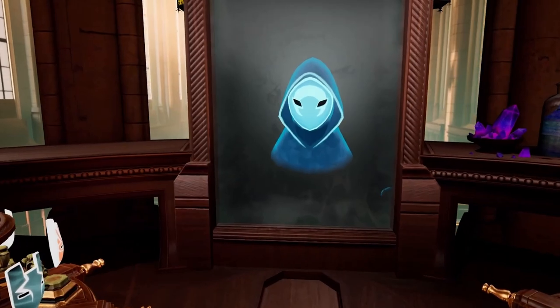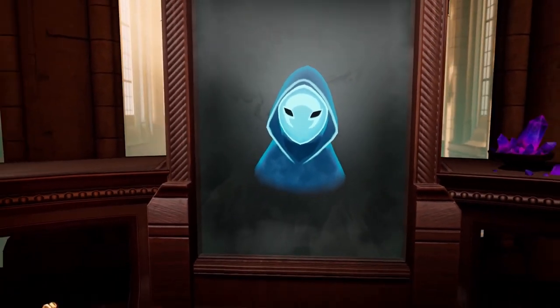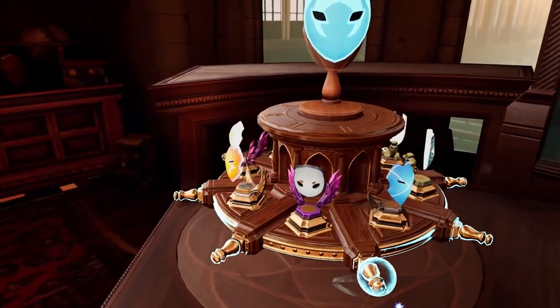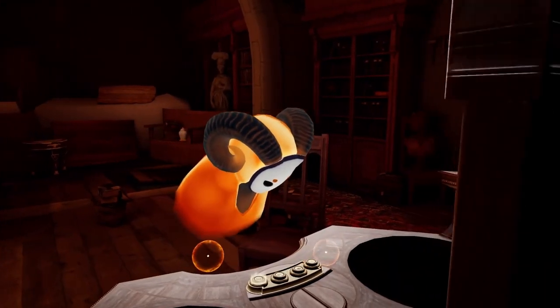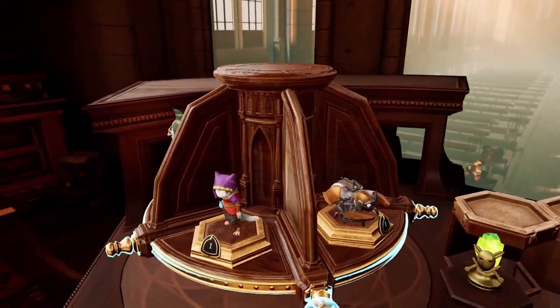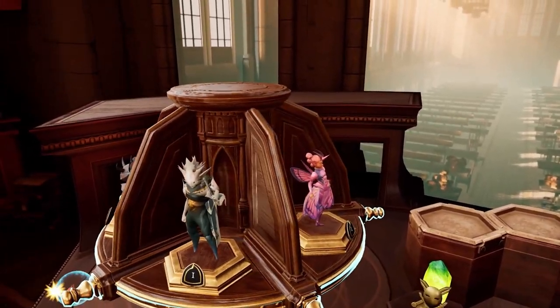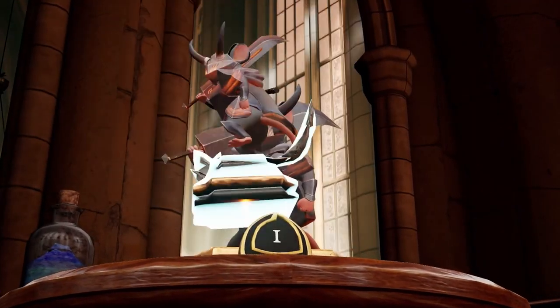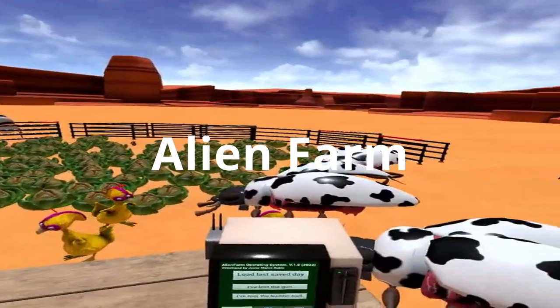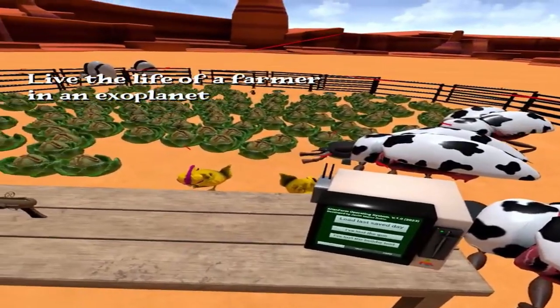Next up is Glass Breakers, where you choose your combination of champions from a growing roster of heroic, villainous, and notorious inhabitants of the world of Moss. Each champion has unique abilities that complement others in your squad, and you can customize your squad's swagger to make them distinctly your own. Once assembled, you can battle against friends in private games or match with similarly skilled players in the Glass Breakers community.